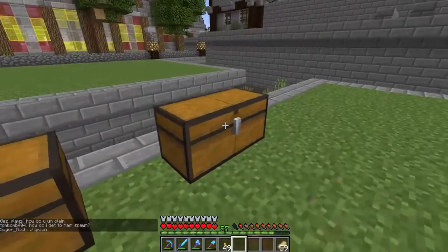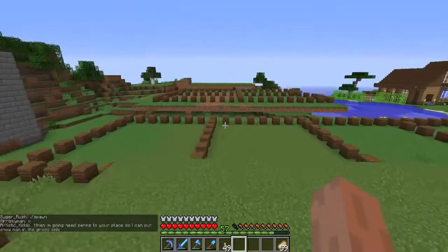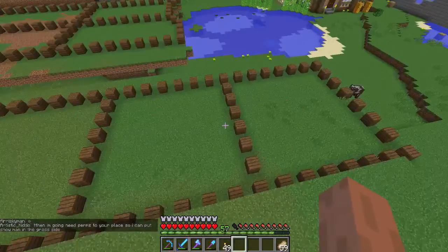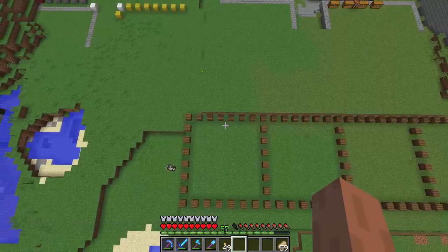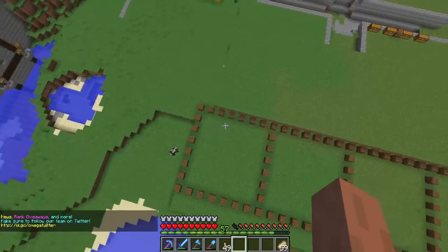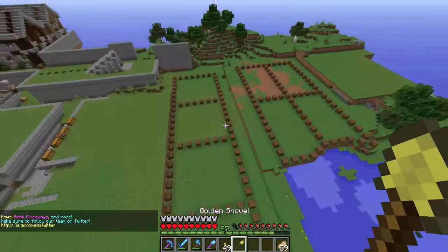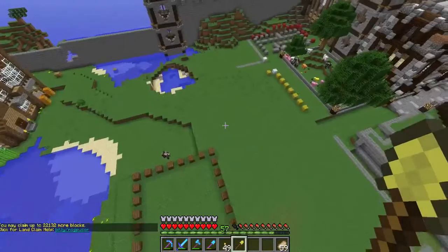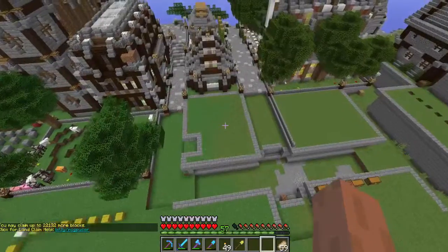Over here we have more plots to build on. The way I do it is I set them out using a specific type of block to mark the boundaries, then I use my golden shovel to claim the land to where I want it. I've claimed 22,000 blocks.